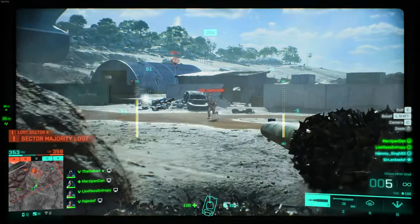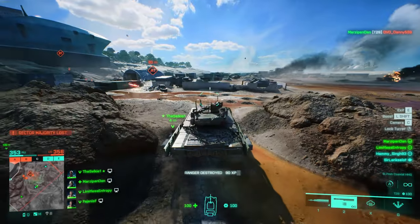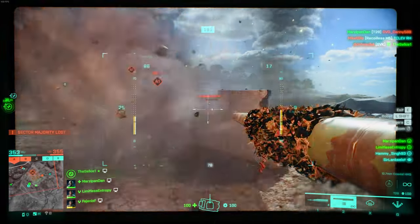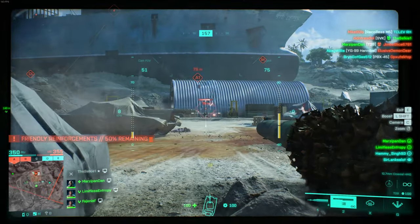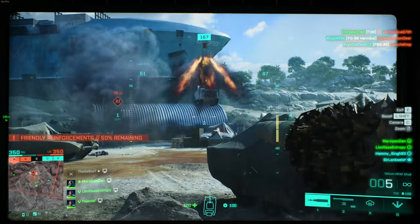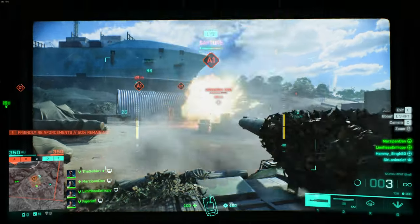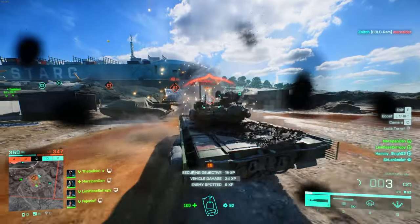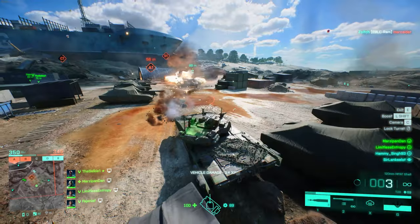As we come up on A1, the objective is completely swarmed with infantry, so we clear them up before pushing in. We see that someone's calling in an MAV, and just by taking a quick look at the map we know it's not a friendly one. So I decide to take a shot at it while it's coming down to lower its health before it can actually fight back. Map dead.